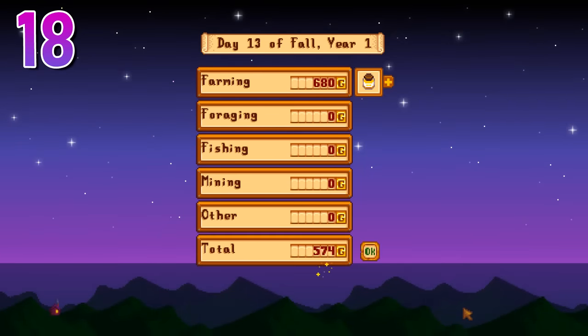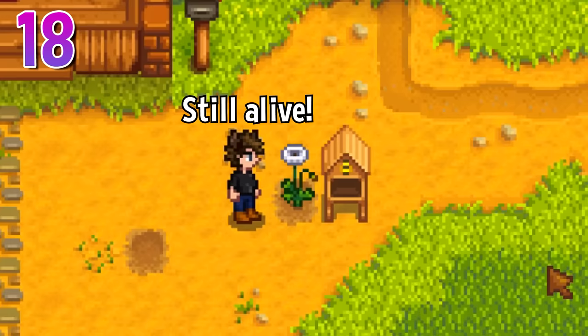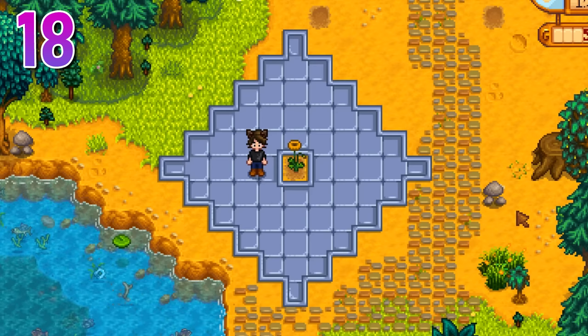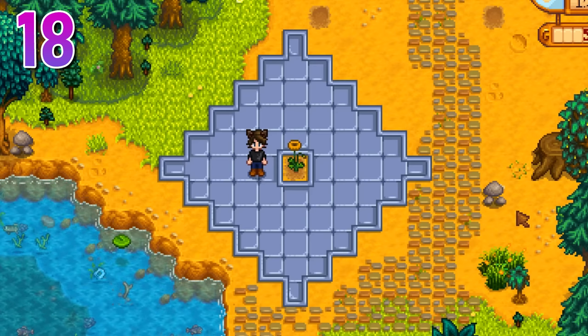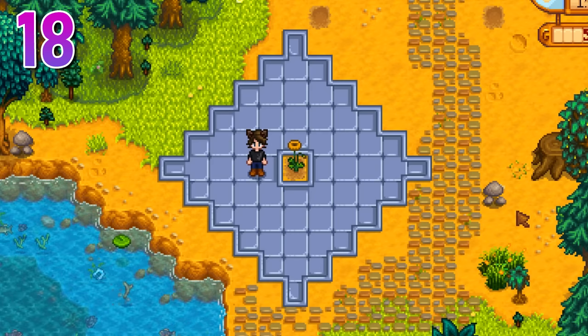This is super easy to set up. Once a flower is grown, unlike other crops, it does not need to be continuously watered. This is the area where you can place the bee house to get the benefits from the flower. Be creative — there are a ton of nice looking designs for your honey farm.